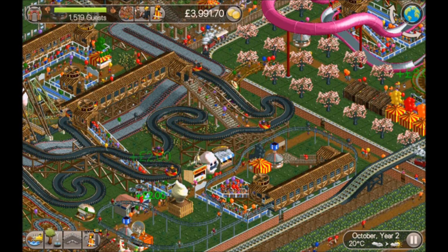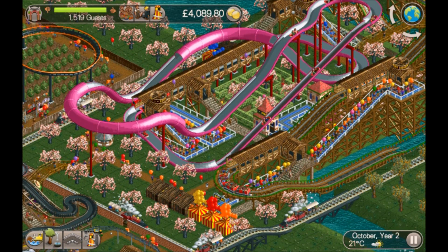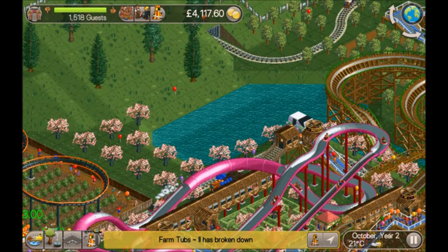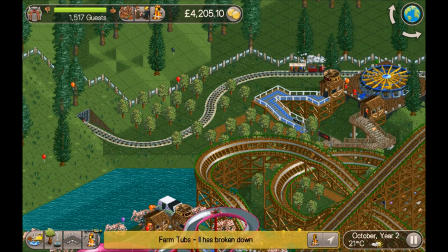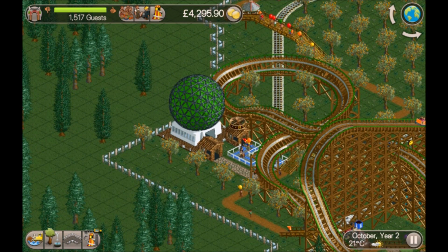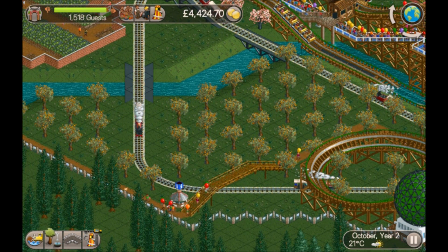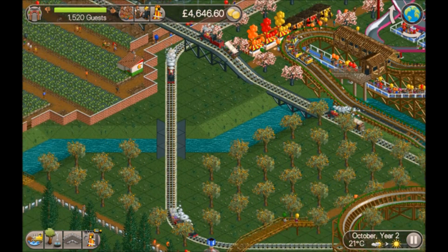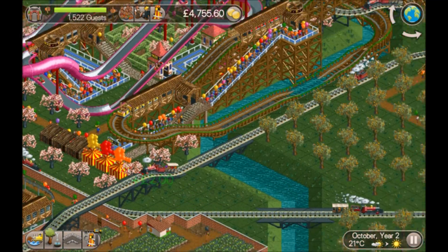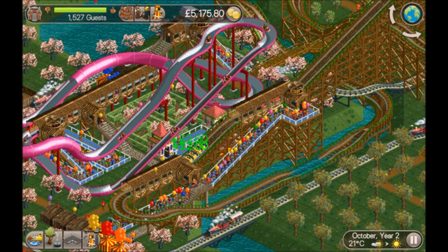We've given this one a paint job — it's a water ride with good excitement. There's an enterprise just up here to fill some space. Over here we've got a 3D cinema, giving guests something to do when it's raining. One of the first things I did was build loads of information kiosks around the park at junctions so guests don't get lost. And then we've got this wooden coaster.